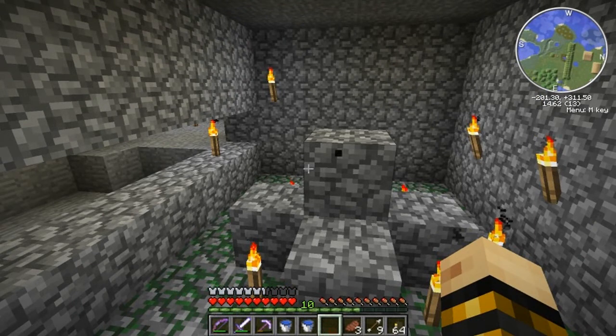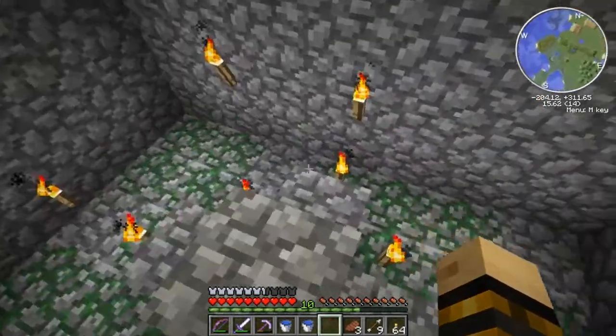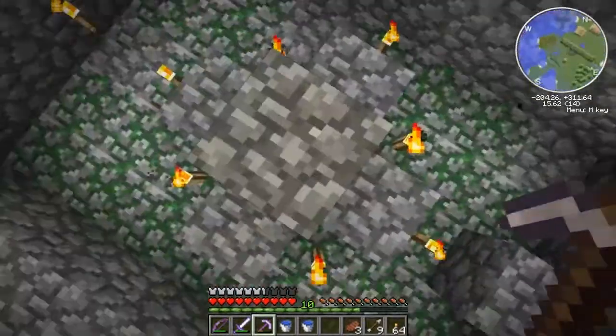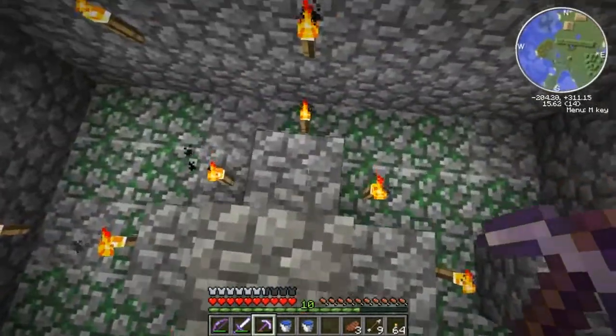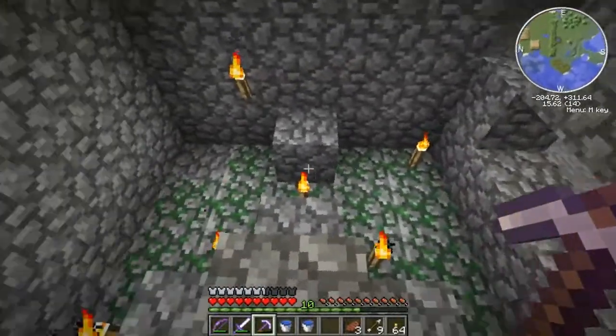To start this off, if you haven't seen my tutorial on how to build this, you can check that out, or you can just watch this video. We need to start off by making this room 9x9, which is 4 blocks in each direction, with the spawner in the middle. Our typical dungeon is about 7x5, so it's time to get started.